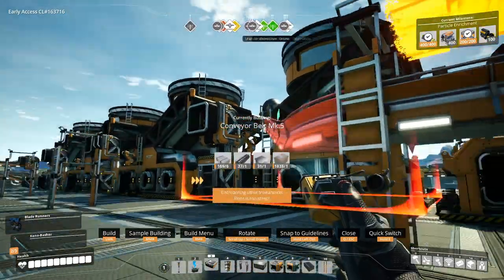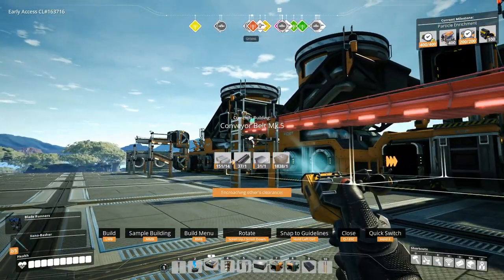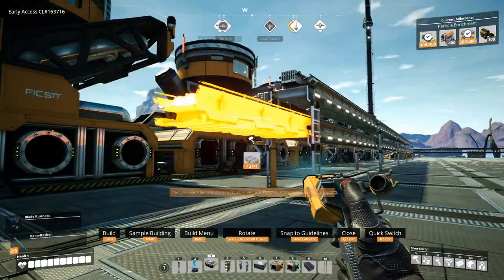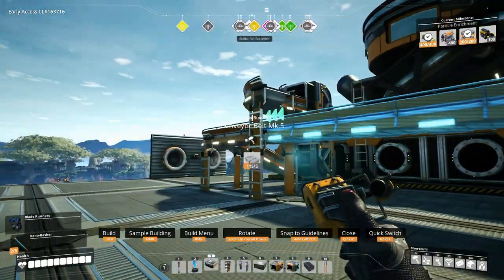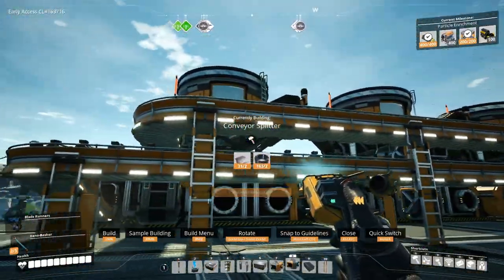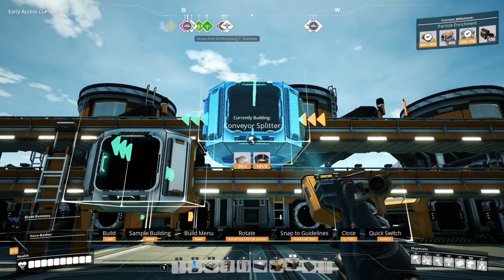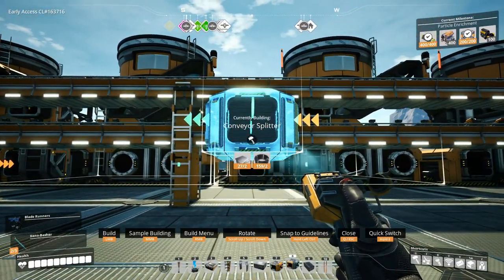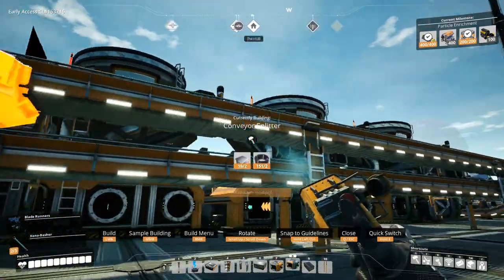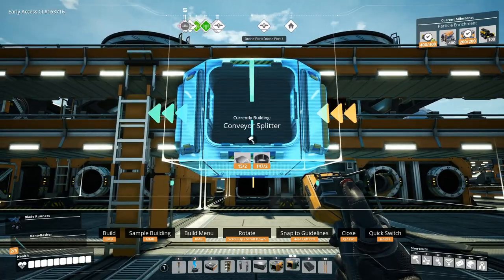Then we can have the pipes go underneath the conveyor belts. And once all of this is done, I do need to check the power. If I have to turn on another nuclear power plant, I will. So — splitters here and here. Oh, I need plates. I am very low on iron plates. Should still have more than enough, but I do need to resupply.